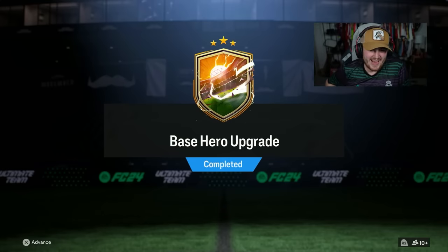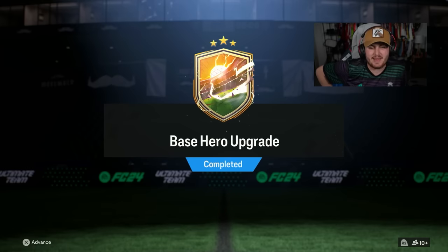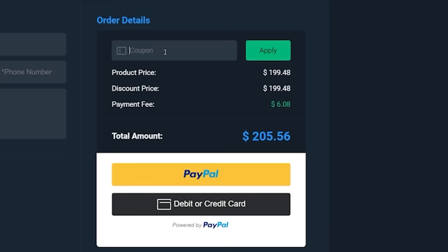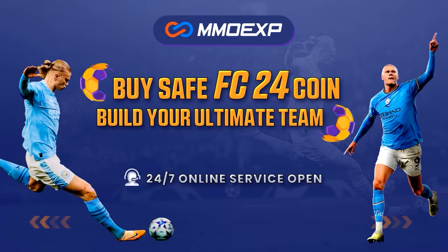EA dropped the base hero upgrade pack. Let's open up a bunch of these and see if we can get some absolute banger heroes. If you guys are looking for cheap, fast, and reliable Ultimate Team coins, check out MMOEXP.com. Link in the description.